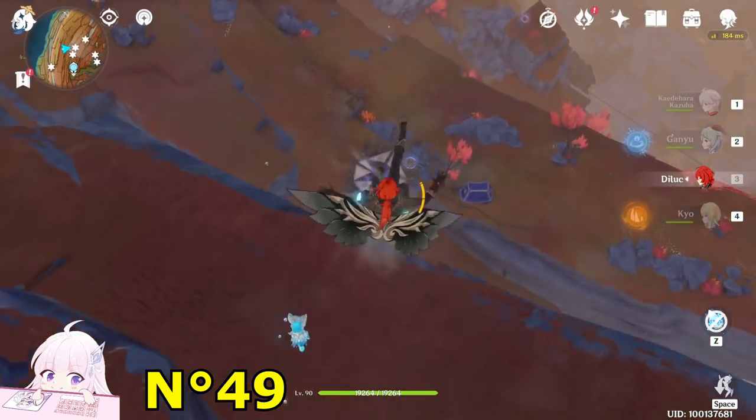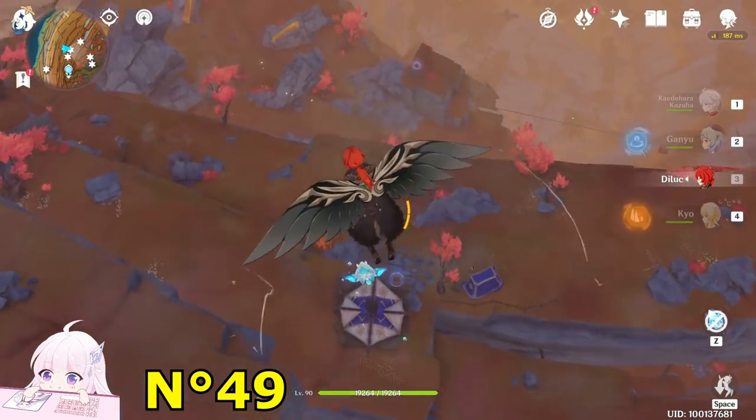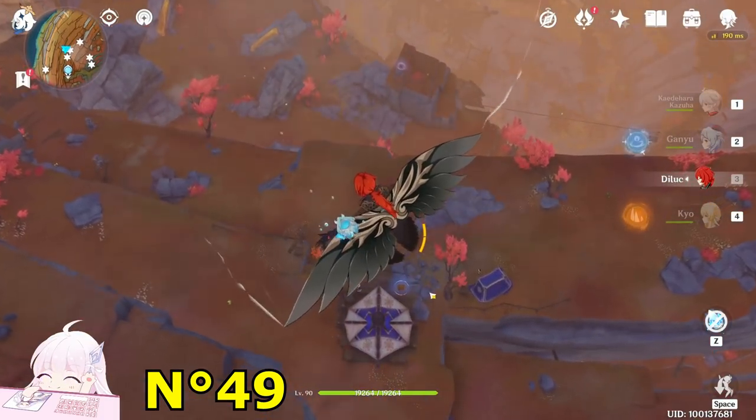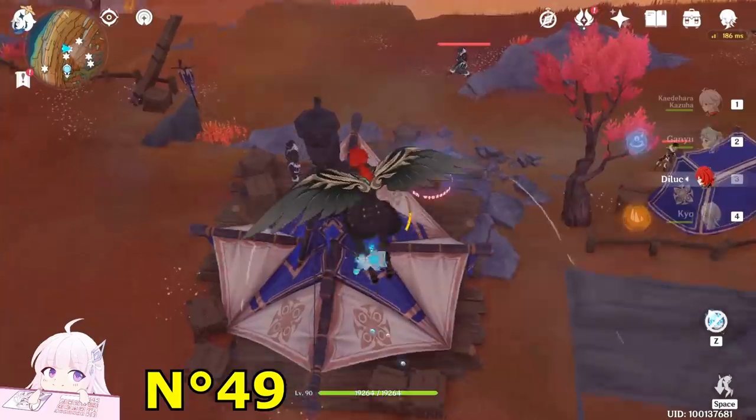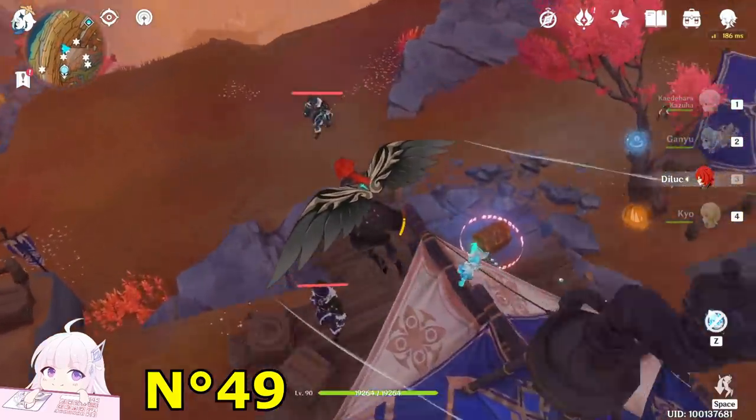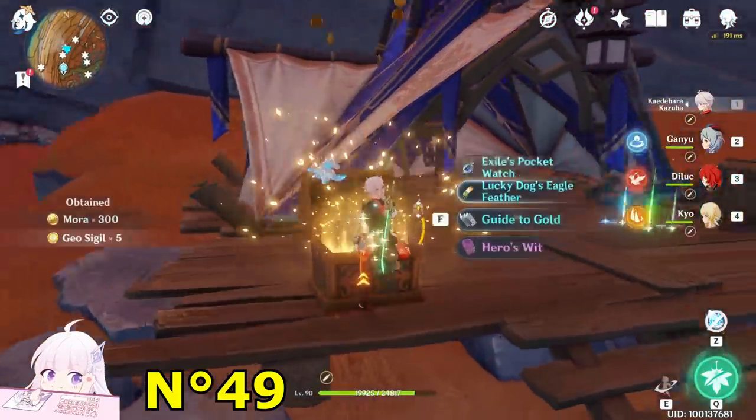Jump down and drop down — you will see a Hilichurl camp with a precious chest. That's our objective so let's go and kill those Hilichurls. Once you've killed them, just get the chest.